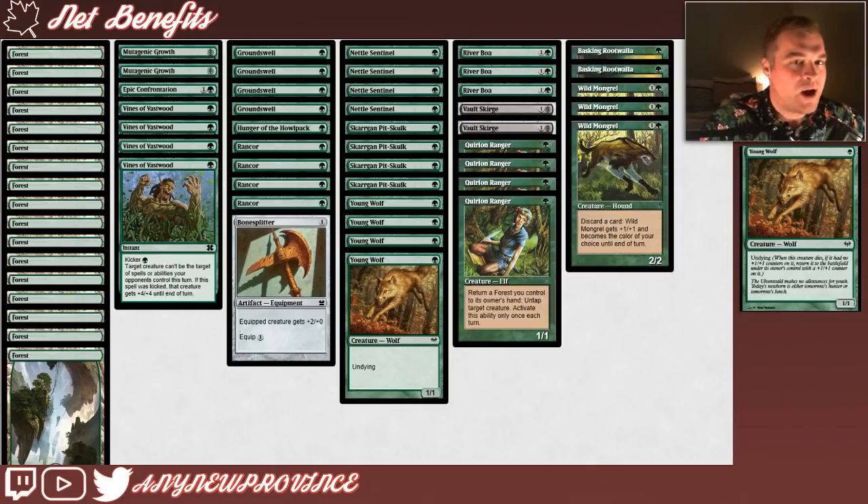Finally, we have Young Wolf, which is a powerful 1-drop and a utility creature. It costs 1 green mana for a 1/1 with Undying, which means when this creature dies, if it had no +1/+1 counters on it, return it to the battlefield under its owner's control with a +1/+1 counter on it. While on its front side Young Wolf isn't as powerful as our other 1-drops, it does come back as a 2/2 and can eat our opponent's removal spells, making it good enough to make the cut in the main deck of lots of Stompy decks.